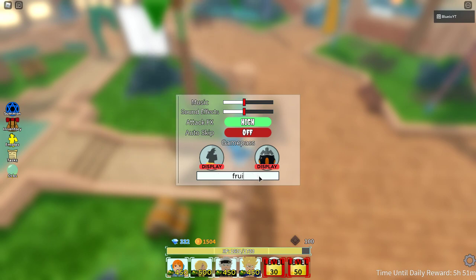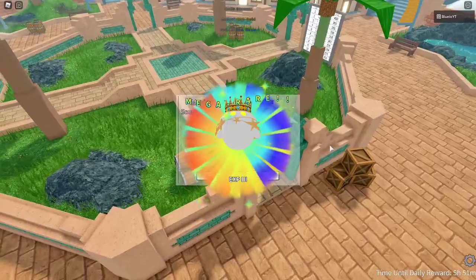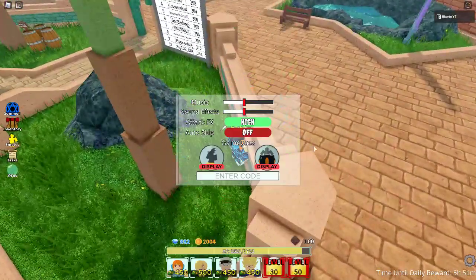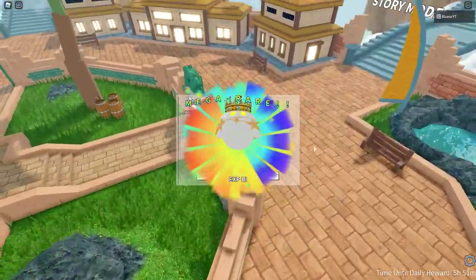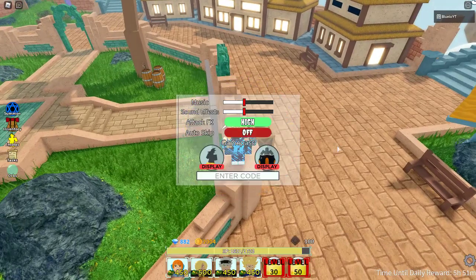The first code is 'fruit.' You'll get some type of tower — I don't know exactly what it is, but pretty cool. And you'll get another one. I don't know what these do, but they look pretty cool. And then you'll get some gems — 550 gems and 500 gold. So that is really good.